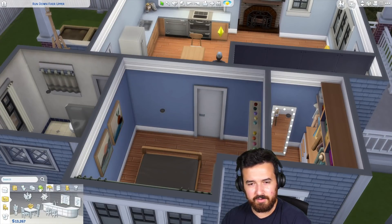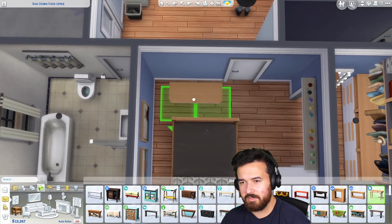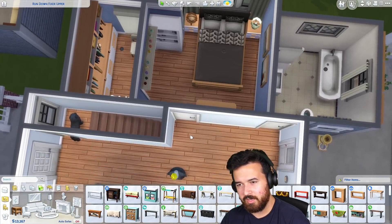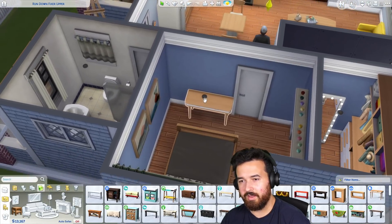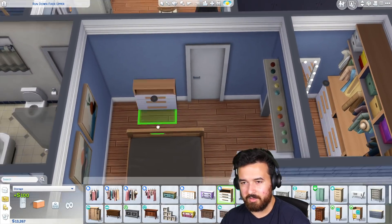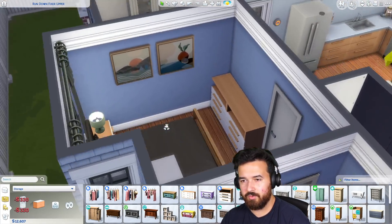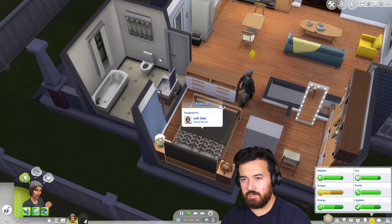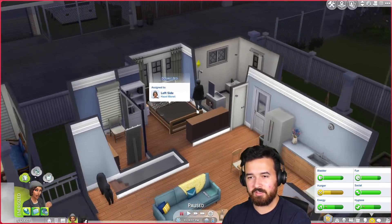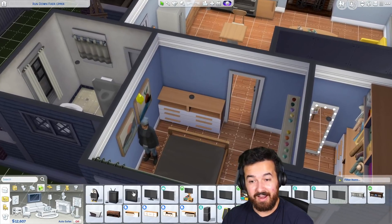I think she should still be able to fit if we did like one of these storage pieces. The footprint is pretty big. Although she might still be able to fit around it — let's put it in here. Maybe more storage makes more sense for a small place. I'm going to have two of those. We can definitely still use this whole bed. Am I just cramping the room now? Or am I making it more functional?